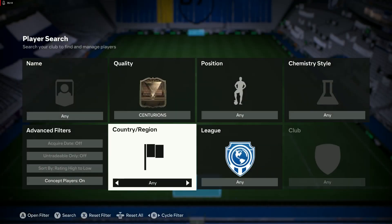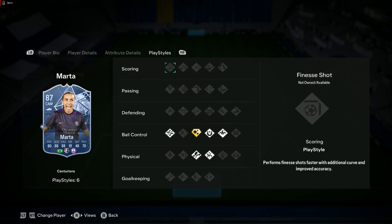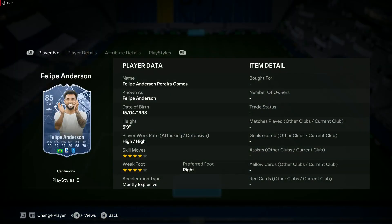Centurions — okay the first one up is Marta. She is a good card — the dribbling is really good. You'll probably want to go with pace or reactions to level out that dribbling. The physicals are decent, the passing is good, the shooting is good, and obviously she's a skilful technical card. That's a good card to get.